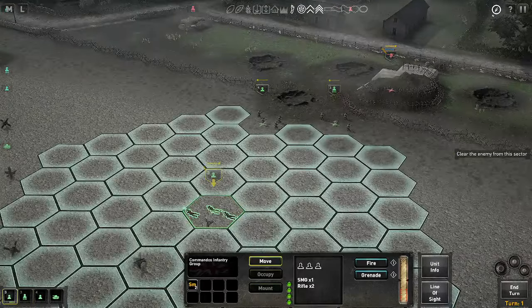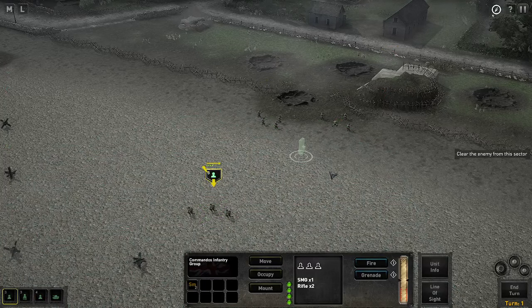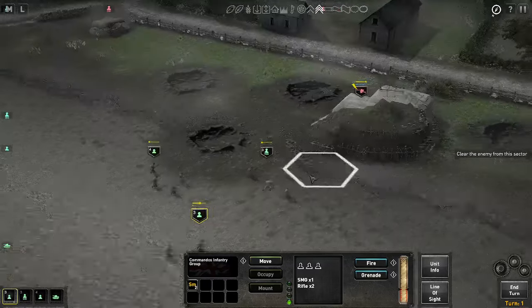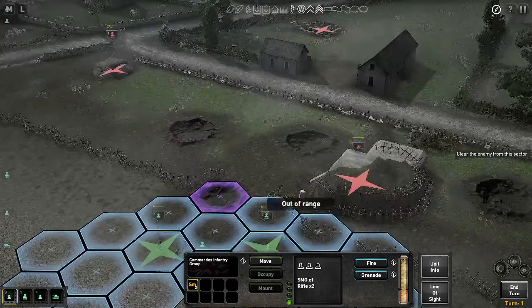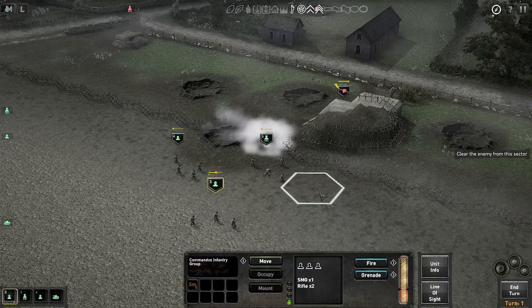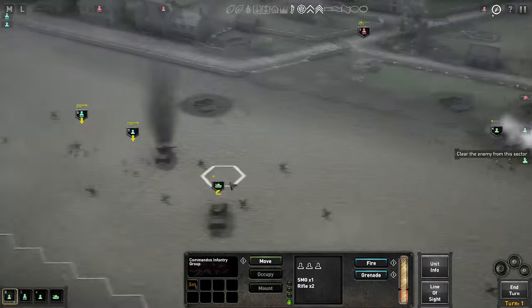The next action I am going to do is throw a smoke grenade into this position here in front of my own men, and hope to obscure this chap's line of sight. The wind is actually taking it to the left there, but I think that's going to provide some decent cover for those chaps next turn. Let's end this turn.